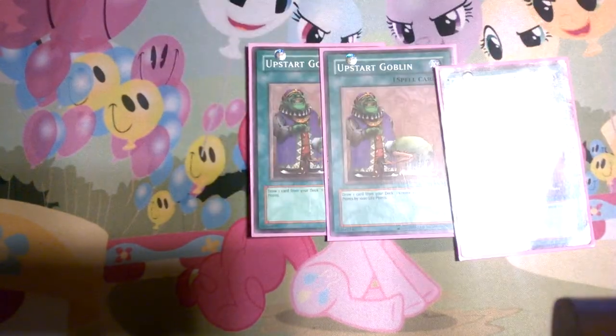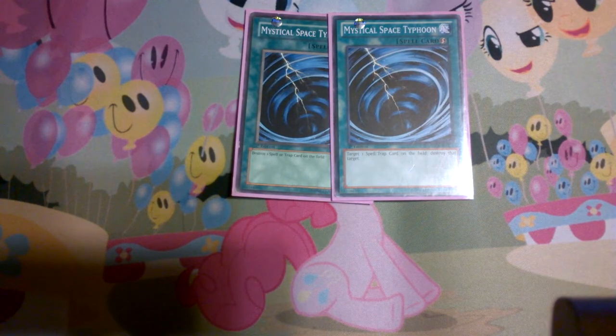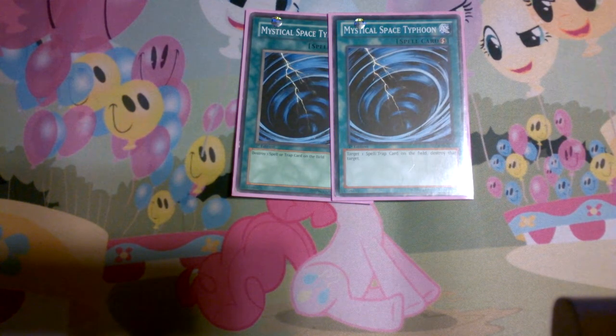Next, triple Upstart Goblin — get to your cards that you need faster. Darkhold, just because you can Darkhold and spam Fusions and win. Two MSTs. This deck should probably really be running three, but I had to make room. It'll probably go up to three eventually, but right now I'm running it at two. Because this deck absolutely hates back row — like I said, there's not really any recovery in this deck.